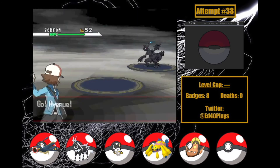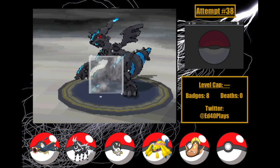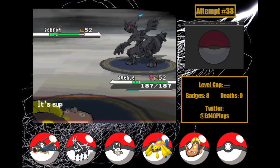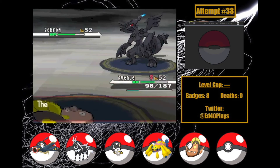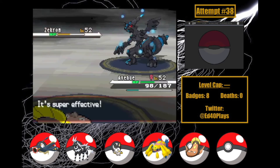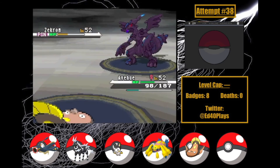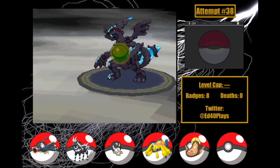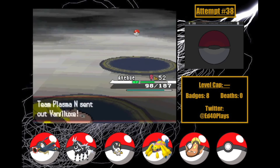I open with Avenue — this is in part for Ghetsis, but also nobody else knows any Ground moves. Zekrom uses Light Screen as I use Mud Bomb and get an accuracy drop. Zekrom then hits Giga Impact, taking some damage from Rocky Helmet. The second Mud Bomb takes it to under half and gets a second accuracy drop. I go for Sludge Bomb and get a Poison. Zekrom misses Giga Impact as Mud Bomb takes it to a sliver and it faints at the end of the turn.